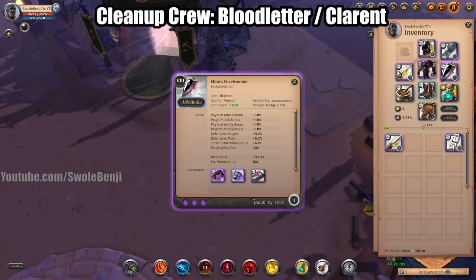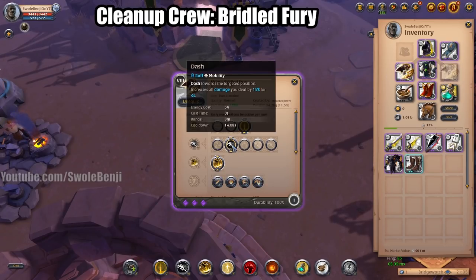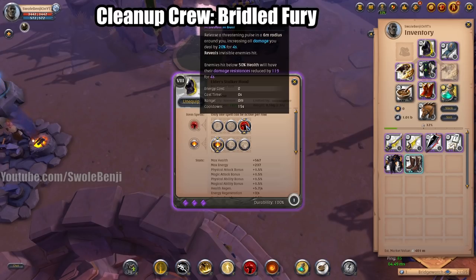Next up on the cleanup crew is the Bridled Fury. You're going to be using the third Q ability, and I like Deep Cuts for Bridled Fury. You don't have to use Stalker Hood — you could use Royal Hood. However, most of your targets are going to be a little below 50% HP after being dived by tanks and your AOE DPS. These cleanup crew builds are meant to finish off people with low HP.